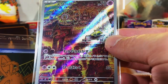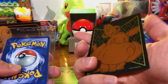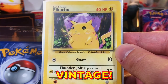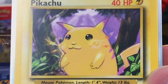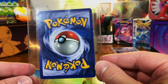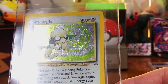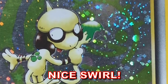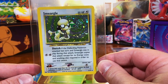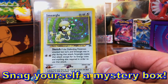We got the Drowzy with a nice Eevee sleeve. Vintage Pikachu Yellow Cheeks — Base Set unlimited. And our little guy in the card sleeves — Smeargle Hollow Neo Discovery. Again, 10% off code down in the description. Use it, do yourself a favor.